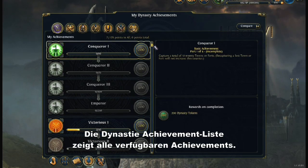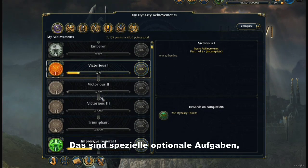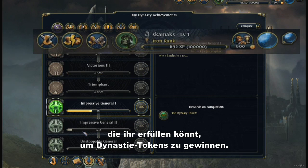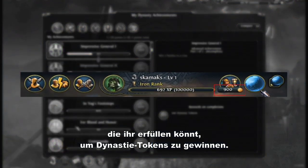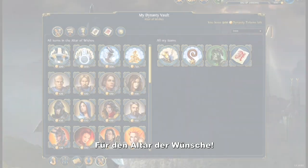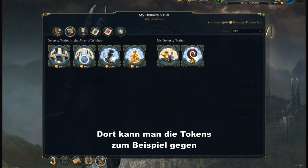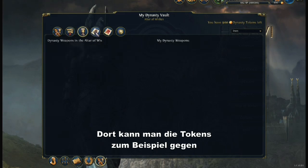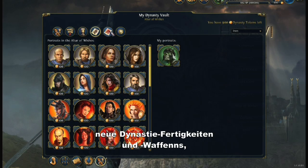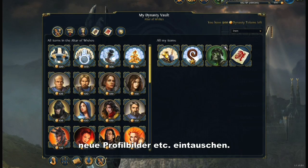The dynasty achievements panel lists the various achievements available. Achievements are special objectives that earn your dynasty tokens when completed. The dynasty tokens can be spent in the altar of wishes, allowing you to unlock various bonuses such as new dynasty traits, dynasty weapons, new profile portraits, and so on.